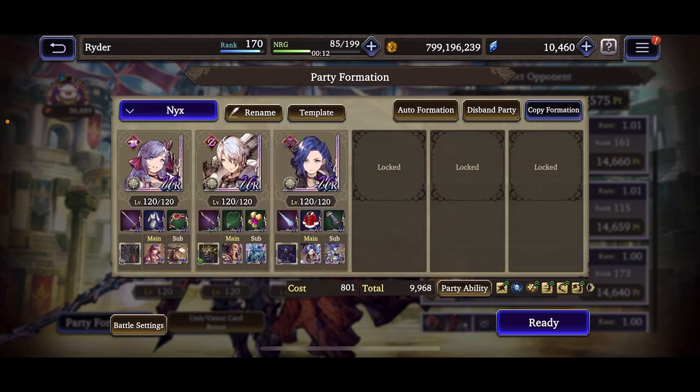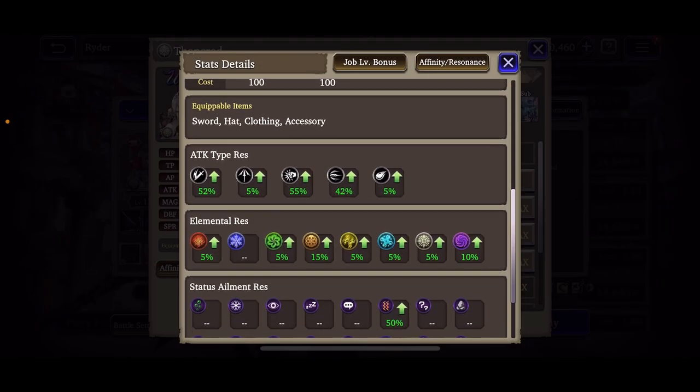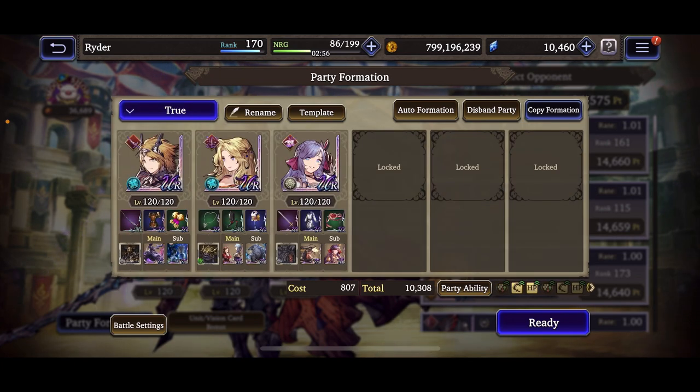I put together a team with Fancred, which is interesting — he's definitely tanky but missing the defense penetration and attack resist penetration he needs to do damage. Then there's this last team, which is kind of a snippet of how Sylvie will be in the future once light gets the other units. She's going to be a fun character — you can run her in a lot of different comps, kind of like Yuna. The next strong light bruiser or tank we get is going to be absolutely clutch alongside Sylvie.